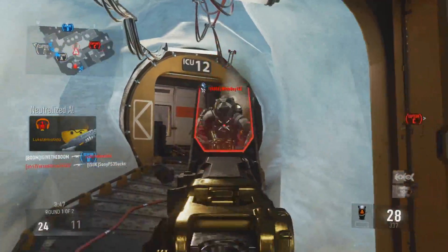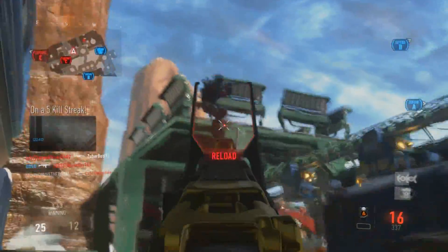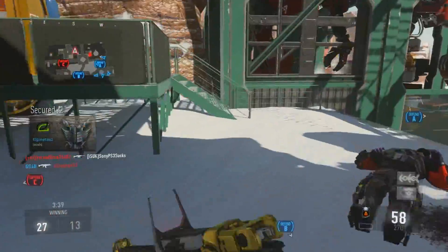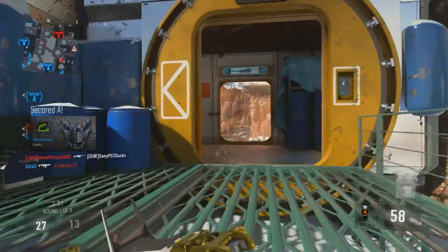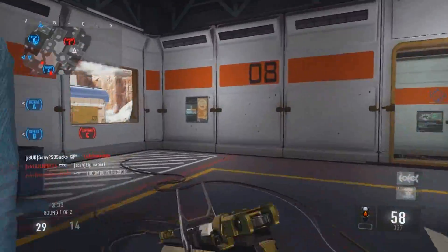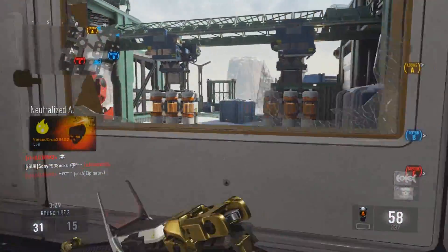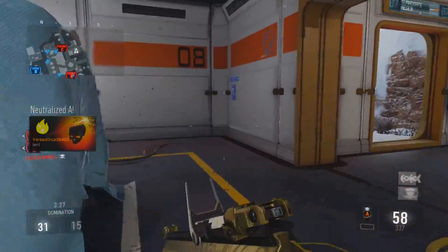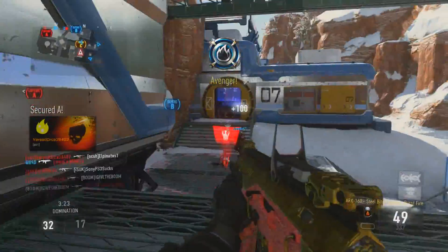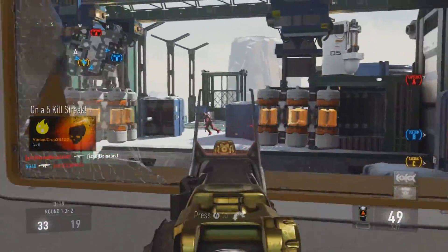The ARX is basically a three-round burst assault rifle and it compares to the IMR, I guess you could say, but in my opinion the ARX is a lot better than the IMR. The ARX is a three-round burst, the IMR is a four-round burst, which basically means you're just gonna be using more ammo. Being a four-round burst really doesn't make the gun a lot better, and the ARX beats the IMR in pretty much all situations in my opinion.